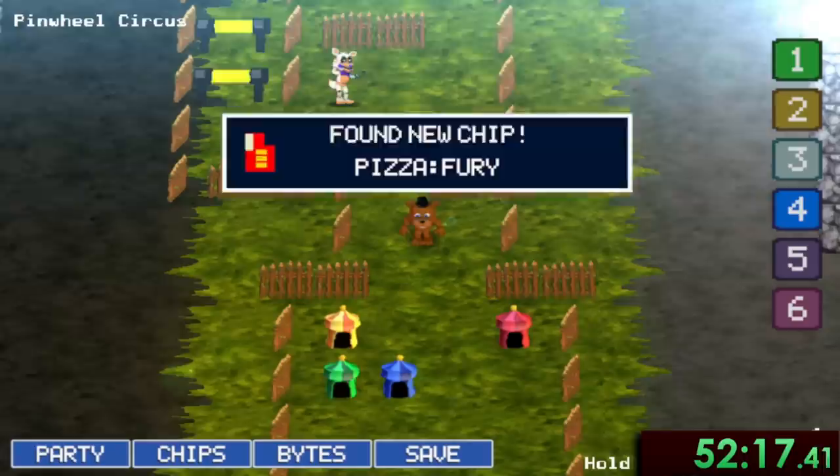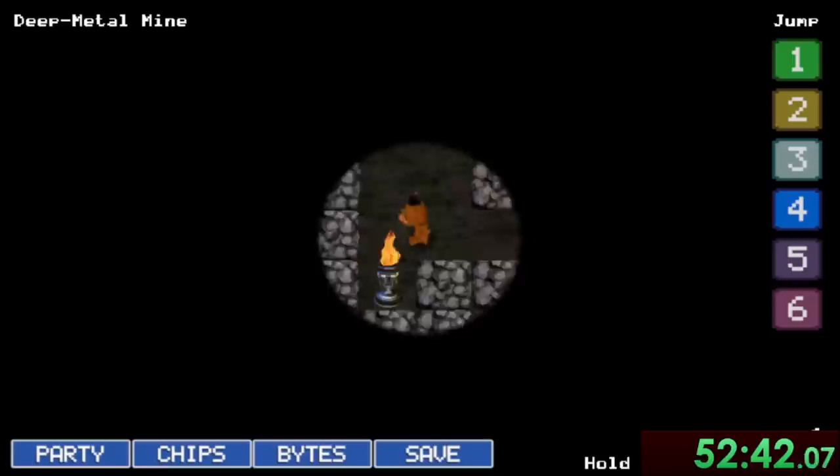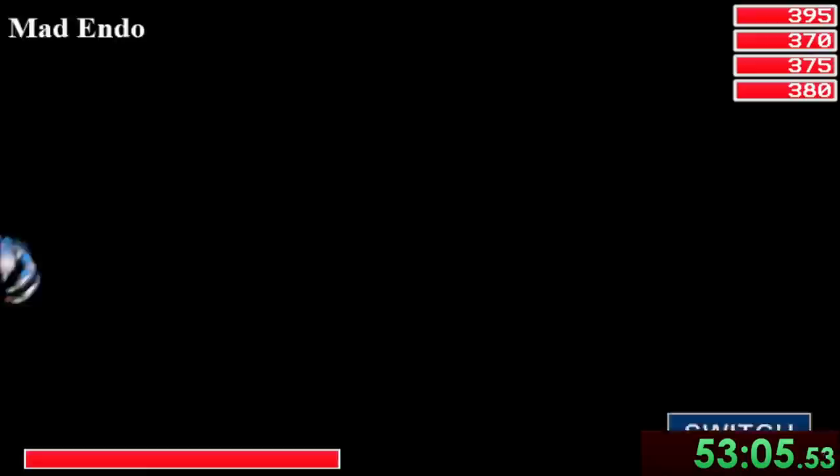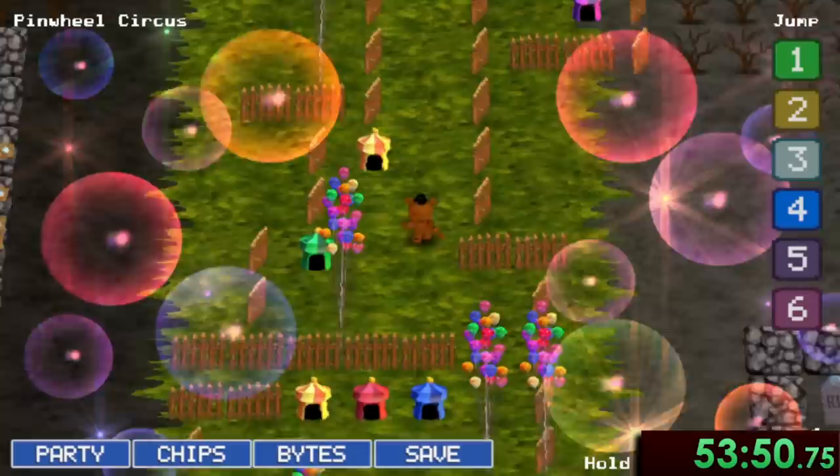We don't spend much time at Pinwheel Circus yet — we head south back to Choppy's Woods, where another secret path through trees and toadstools leads us to another Mad Endo and yet another chip. Warping back to Pinwheel Circus, we head north all the way up to the green tent, where walking up takes us to Deep Metal Mine again — and you probably won't believe this, but we crawl through this mine to find yet another Endo guarding yet another chip.